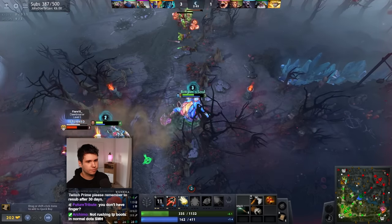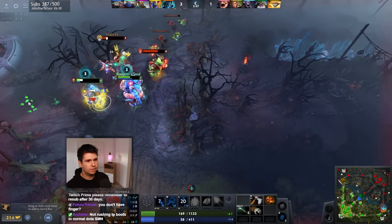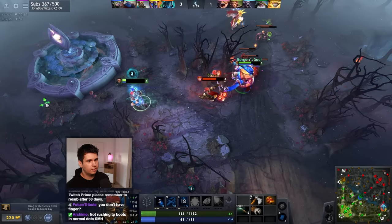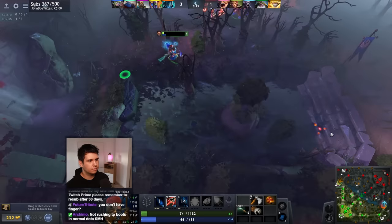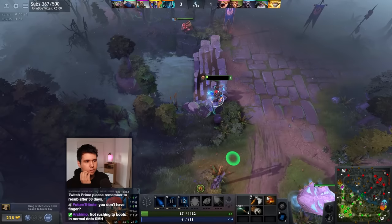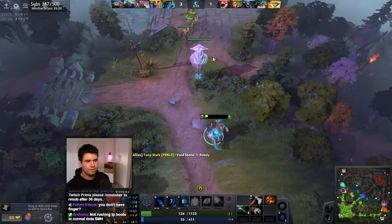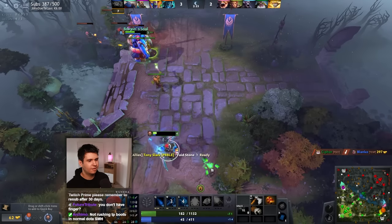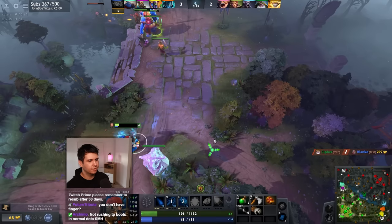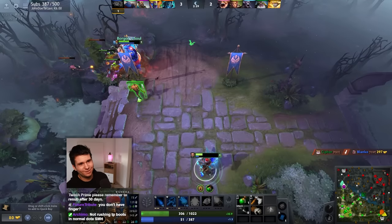All right, we interrupt that, throw in another stun, throw in another stun, and then we disengage here. That hurts, but I think we're fine. Because we just come in here and we'll be okay. Although I need to be slightly careful because I don't want to get immediately killed after I say we're gonna be okay.